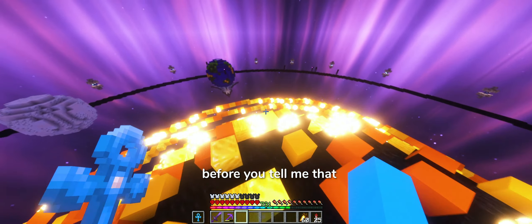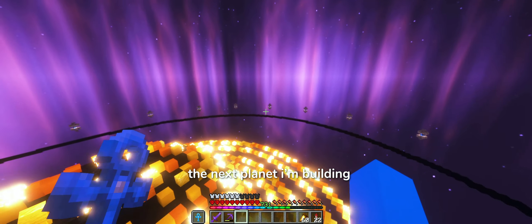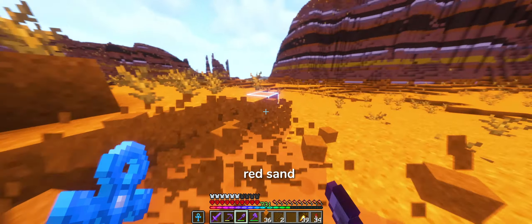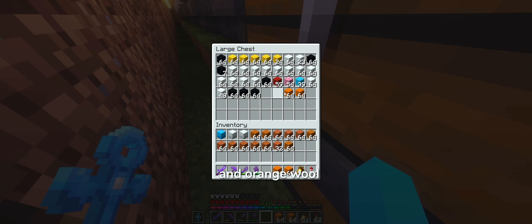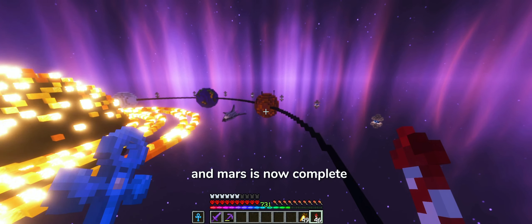Before you tell me that I suck at geography, once again, it's a block game. The next planet I'm building is Mars. So I'll need some red sand, cassia, and orange wool. And Mars is now complete.